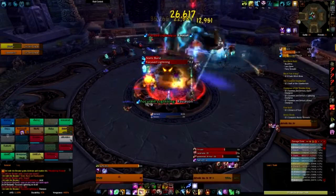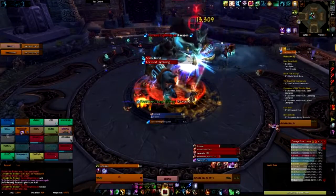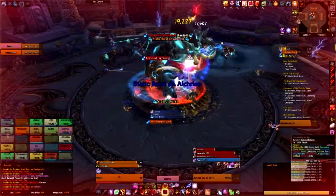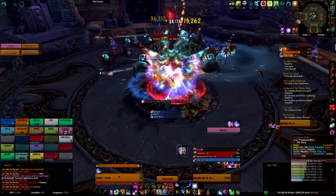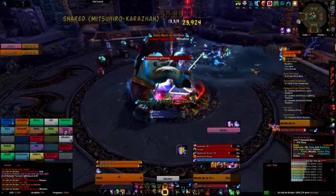Bank Stack lets me sort my giant bag with one click. This helps me find what I want, and honestly I just like things to look neat, especially given that with one click it doesn't take much effort.